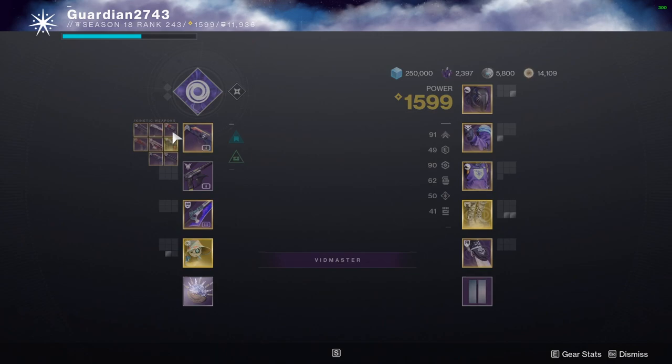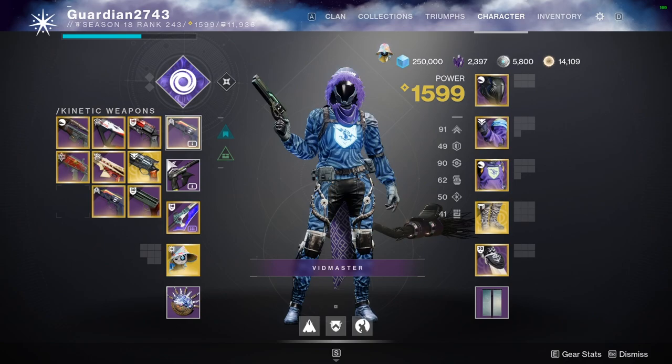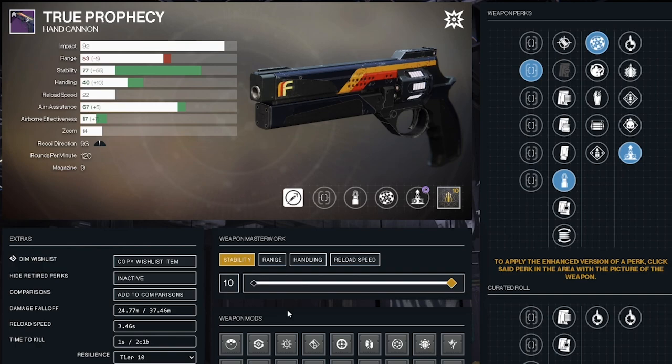Even though it seems kind of odd, it has the most stability out of any other roll I have. If I use void with steady rounds, I'm sitting at a solid 62 stability, which makes this feel amazing. On top of the fact that I have opening shot for the in-air accuracy, it's not too bad, but I would much rather have a slightly different roll. With rangefinder increasing the range so much already, I don't have to worry about cranking that up either.